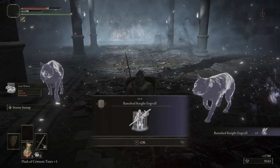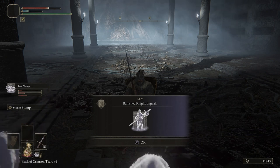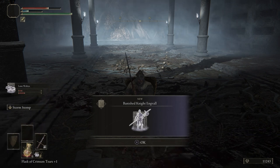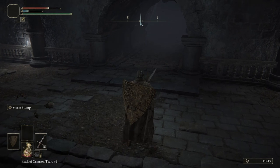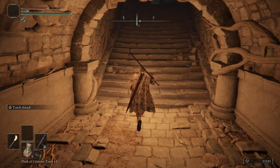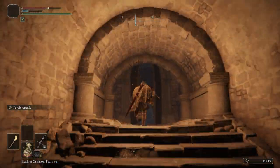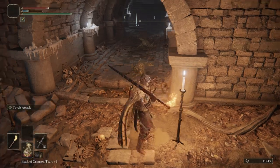We get the Banished Knight Engvall — this is our first really good summon. This is considered a legendary summon or a special summon, or spirit ash I guess. We unfortunately do not have enough mind to summon him in.